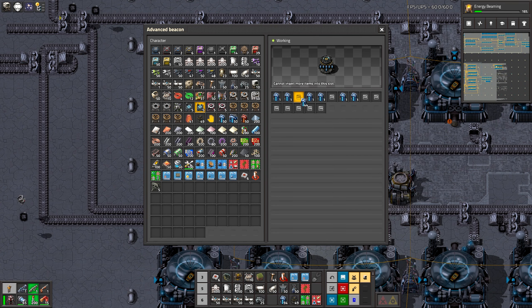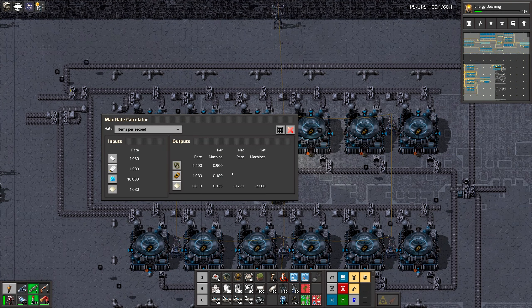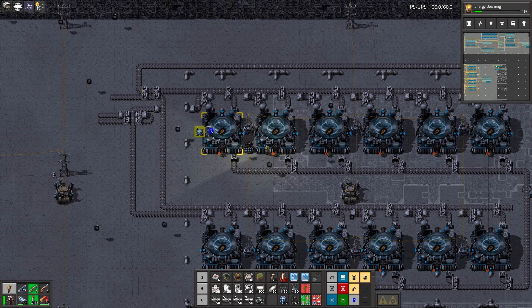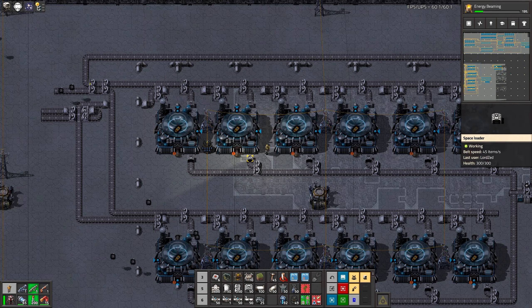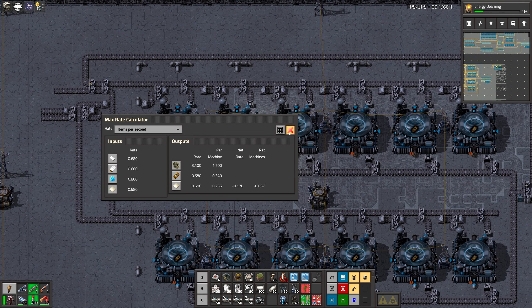Let's start as usual with 8 beacons, which give us 240%. That means these two originally doing 0.2 are now doing 6.8, which I think will be a good number. We have six pairs of those, so divided by six that's 4.08 — which is more than we actually need.